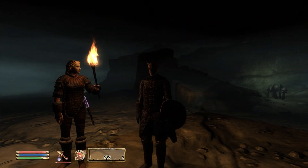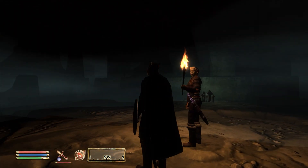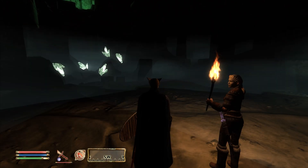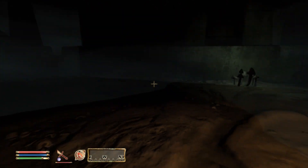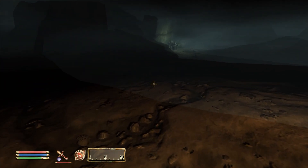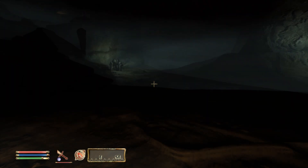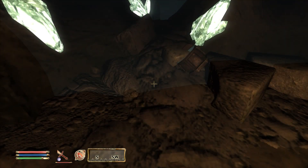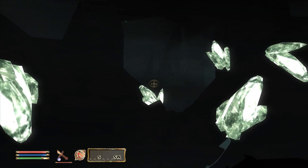Ladies and gentlemen, boys and girls, welcome back to Let's Play Oblivion again with Jazeera and Vilya, who are both now stood at the threshold of a spooky ancient Iliad ruin at the bottom of Darcy's Mine in Faragil, which we have discovered has been haunted by the undead, who have come here and killed several goblins along with some bandits. The mine - everybody's dead, basically.